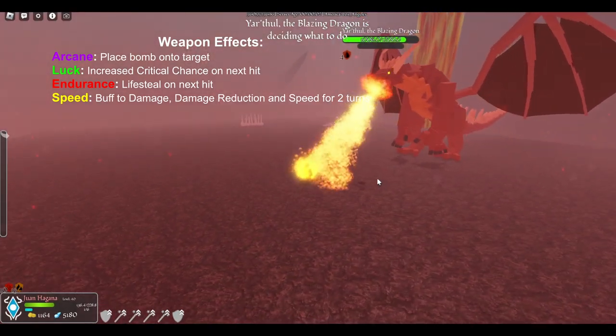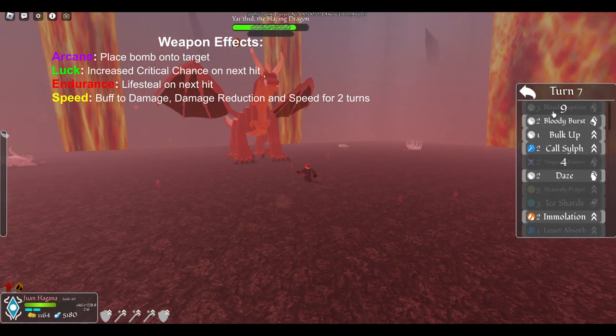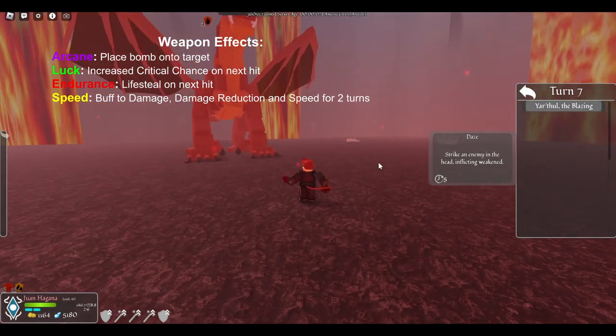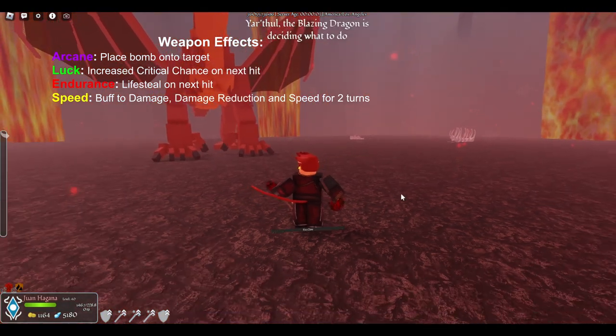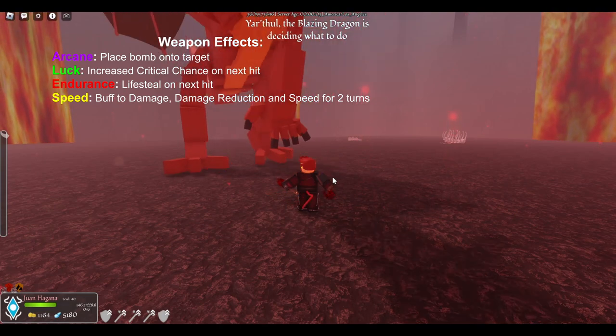Just as a heads up for this video, when you're watching the clips this is an endurance based build and it has the reaper enchantment, so it will be tough to distinguish when the weapon effects are being proced versus the reaper enchantments. If you listen closely you'll be able to hear the reaper enchantments go off and otherwise it should be the weapon that's being triggered.